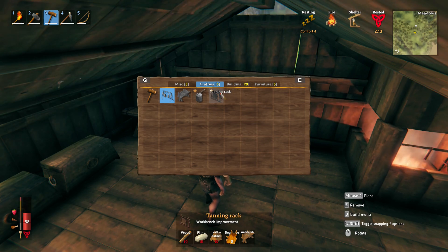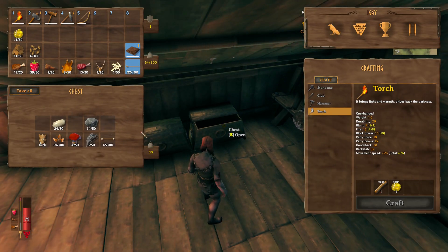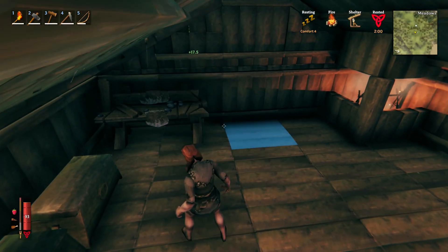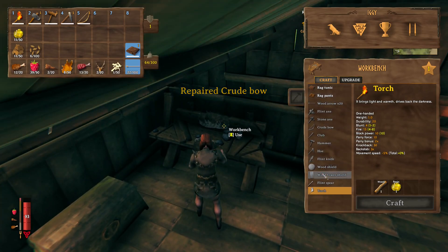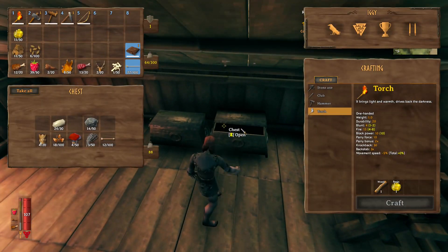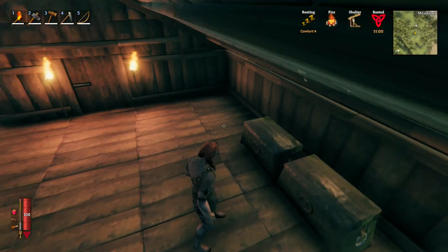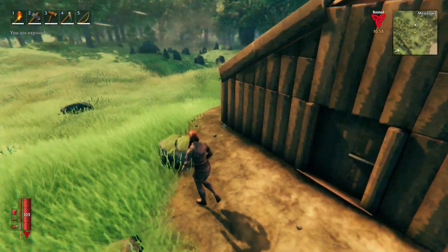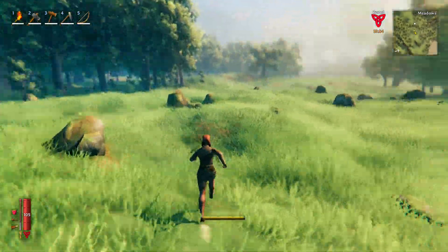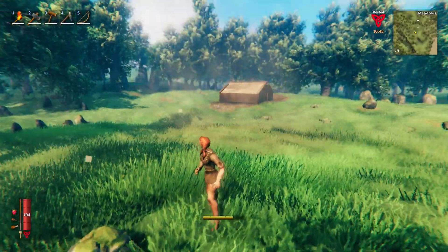We can make a tanning rack and a chopping block, both of which are going to upgrade the crafting bench here. Apparently I need to get more leather scraps — I think I have enough flint, I do need some wood. I definitely need some leather scraps so I'm going to have to go hunt some more boar. Let me stash these things because I need to organize at some point. We have 11 leather scraps — I'm gonna go hunt some boar and bring you guys back when we are ready to build the tanning rack and chopping block.